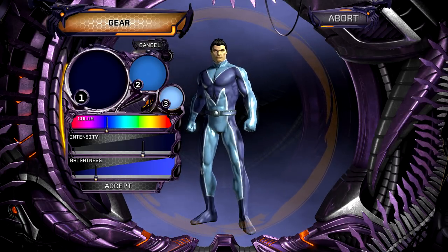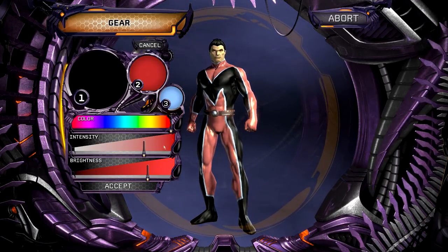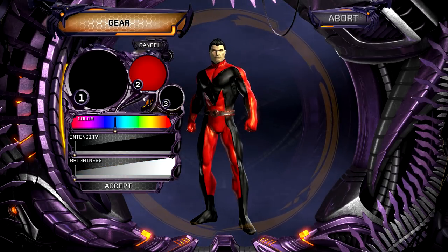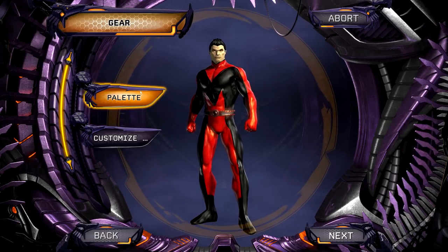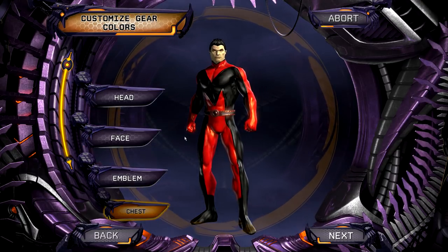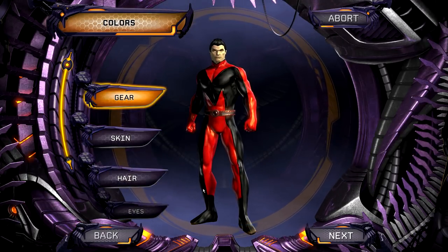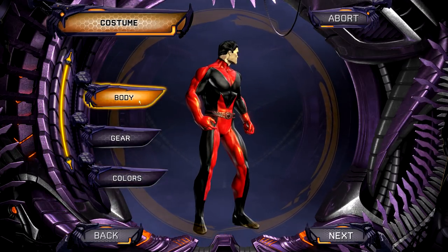Here is where you choose your overall character color palette. My palette is going to look very similar to my City of Heroes character. You can also customize specific pieces of gear individually - say you have the palette set up but you really want just your gloves to be a specific color, it's going to allow you to do that, really making your character your own. Now we're going to go back and change our gear - this is where you can change your body skin and your hair.